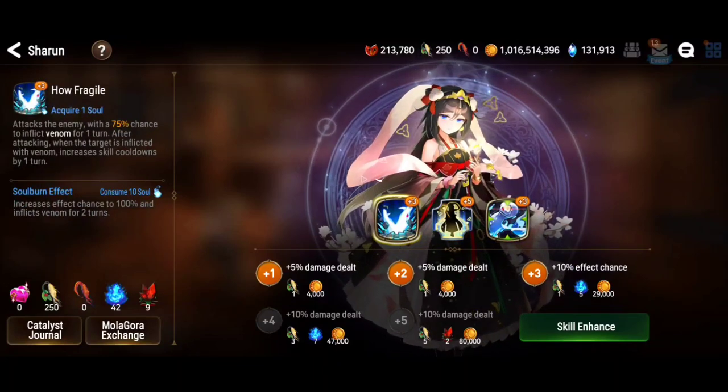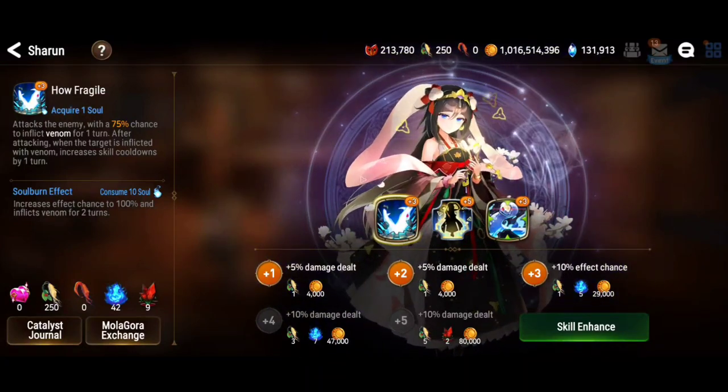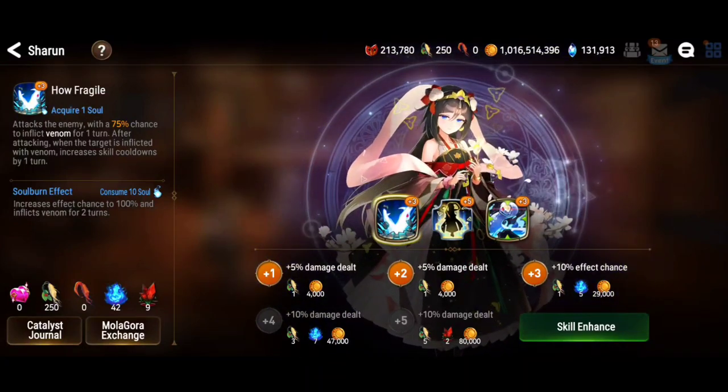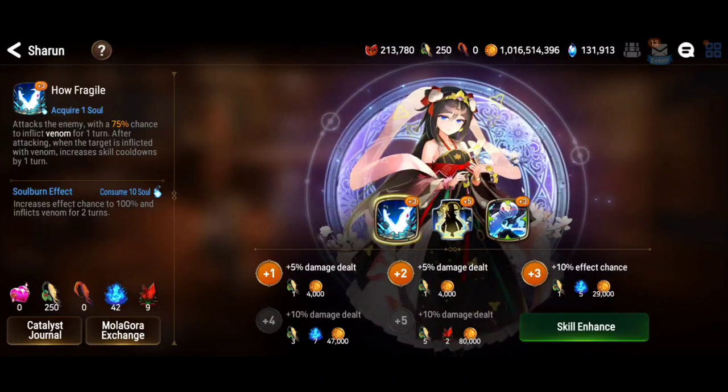I'm bringing this hero to plus 15, so we'll see what she's able to do. But in most cases players will not be maxing this hero's damage output — you want to max skill 2. Barrier strike is what's gonna help your team. She may have to stay alive, and the damage from her I don't think is gonna be good, because this doesn't even scale based on her maximum health.